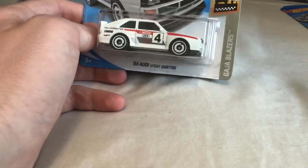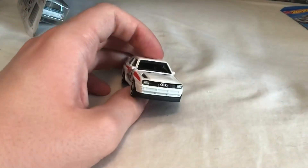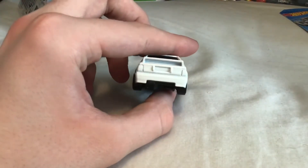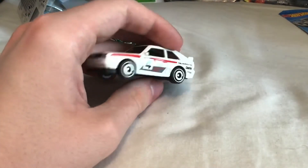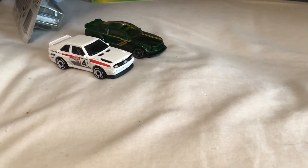Next we've got the '84 Audi Sport Quattro from Baja Blazers 2019, number 43 out of 250. I remember this Audi from several games I've played. It's got a really nice Audi plaque, lights on the front, cool wheels, and decals on the side. It's fairly simple looking but I think it works quite well on that car.